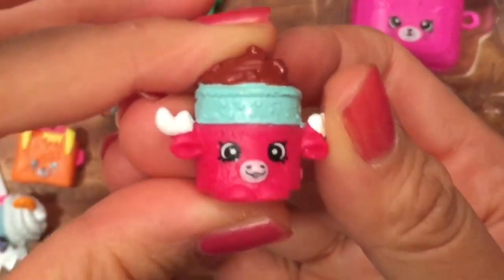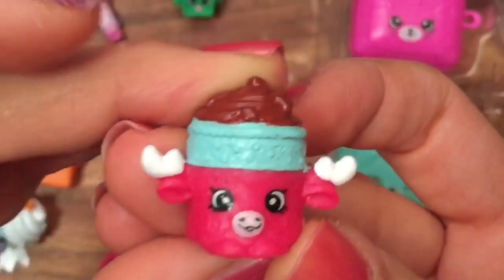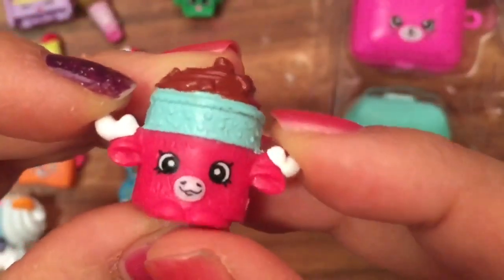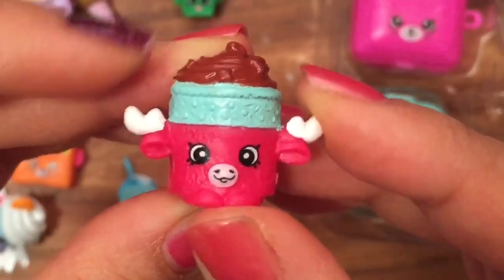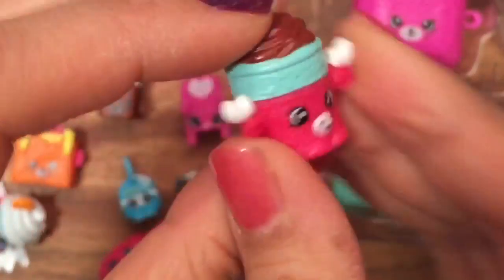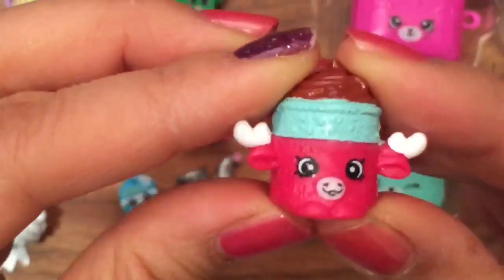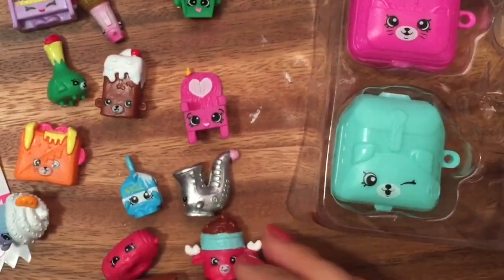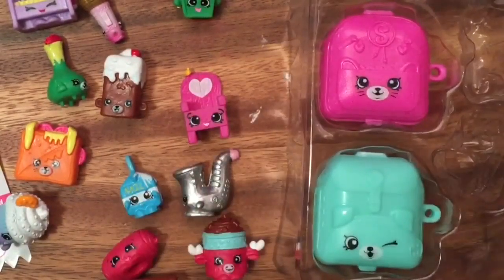This is Mandy Moose — she has chocolate mousse on top! I really love the new petkins because they actually look more like other animals. The last season was like bears and dogs, but this one is actually a moose — it's like chocolate mousse, so cute! She is also a common but so cute. Let's open up these ones and see what's inside.